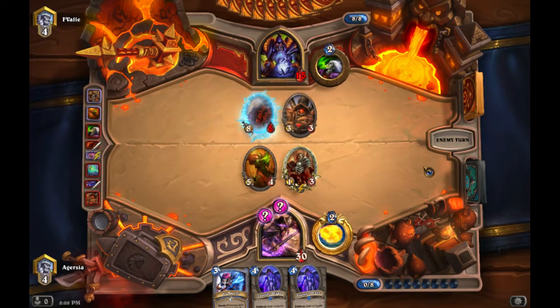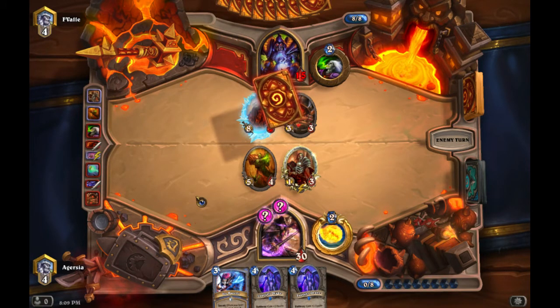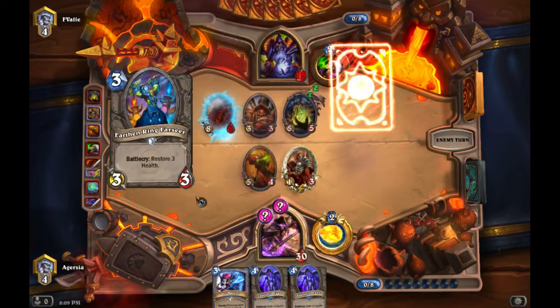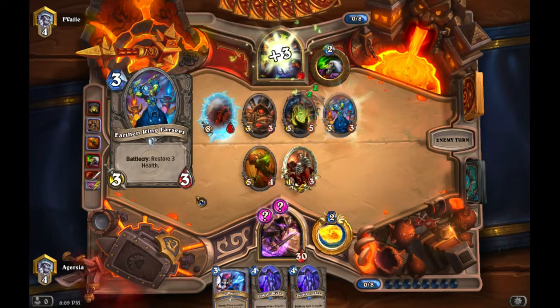We get the Acolyte of Pain out there. Acolyte is great because you can save it for turn five or later and automatically ping it yourself to get at least two cards most of the time. Otherwise it acts as a pseudo-taunt, because opponents at higher levels know how important it is to clear it — so they'll attack it first or silence it, which changes their whole planned turn.